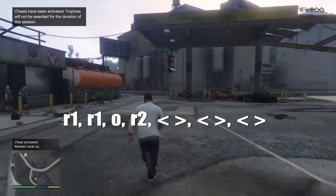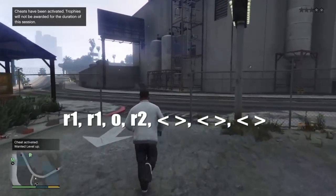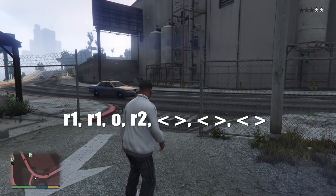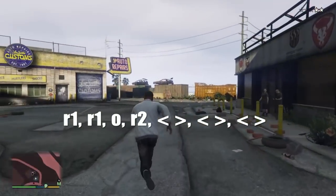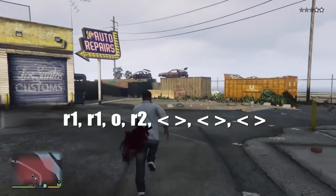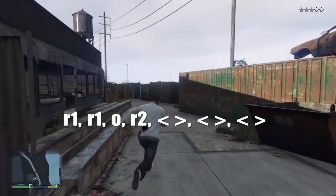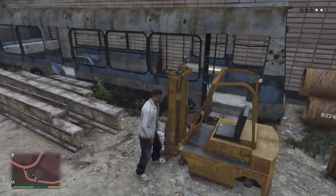For PS4, the cheat code is R1, R1, Circle, R2, then left on the D-pad, right on the D-pad, left on the D-pad, right on the D-pad, left on the D-pad, right on the D-pad. You're going to see that on your screen and I'll also include it in the text tutorial. Then just walk out by the road where you see the cops and let them start shooting at you and follow you back to the peyote plant. Once they are in sight of you and the peyote plant and start shooting at you, press right to eat the peyote plant.